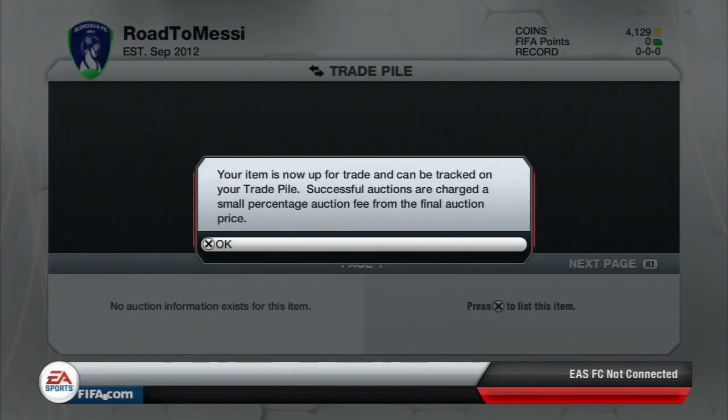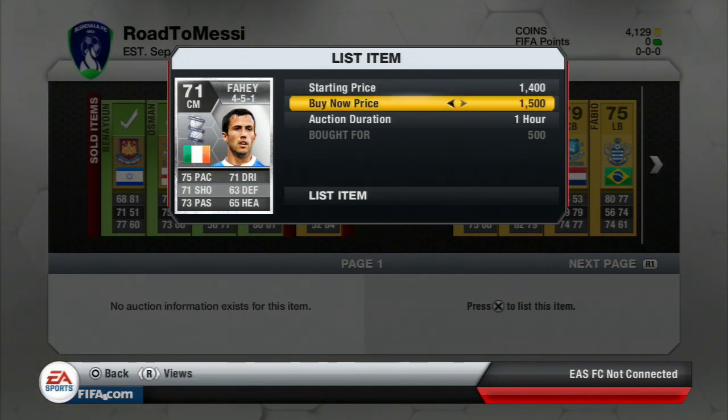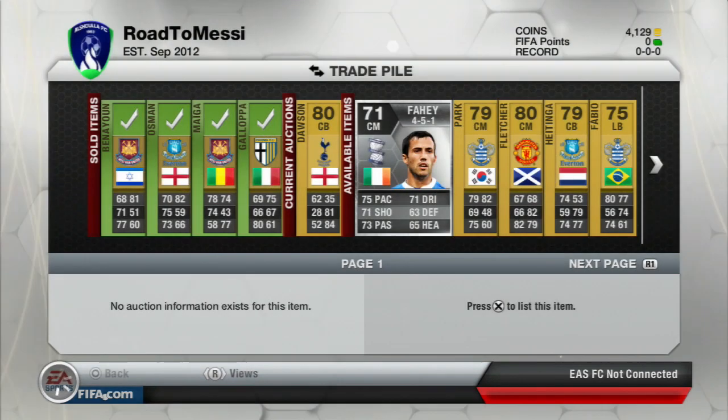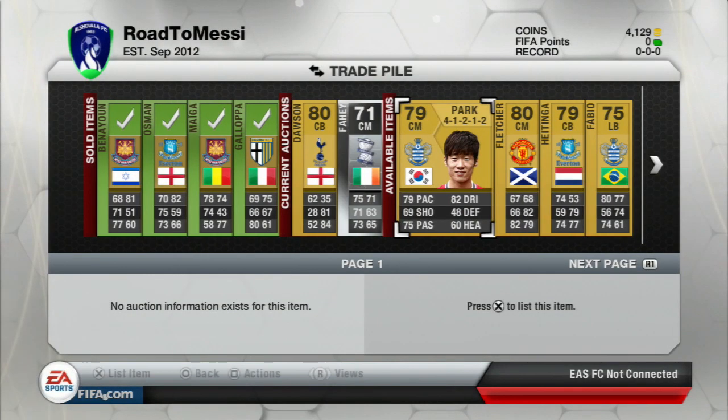I think we'll definitely be able to sell Dawson for that — that's going to be a very tidy profit. Farhay has a really good centre-mid silver card for Birmingham, so we should get about a 1k profit on him. Park — I'm pretty confident we can make a really nice profit. Looking for about 5k, hopefully we can do it.